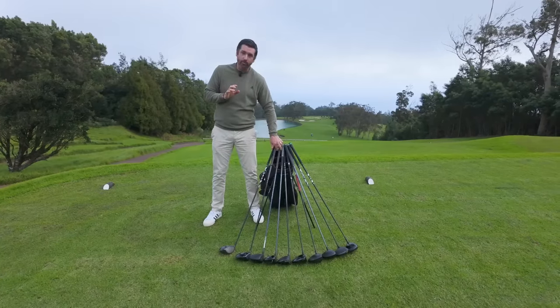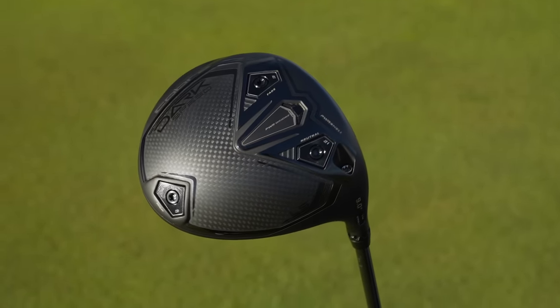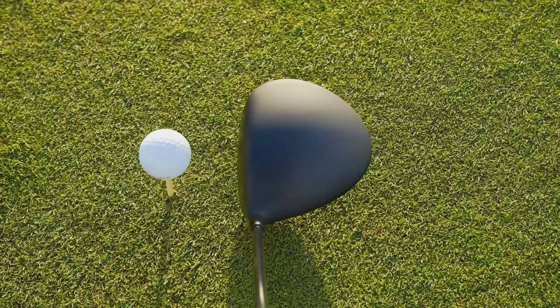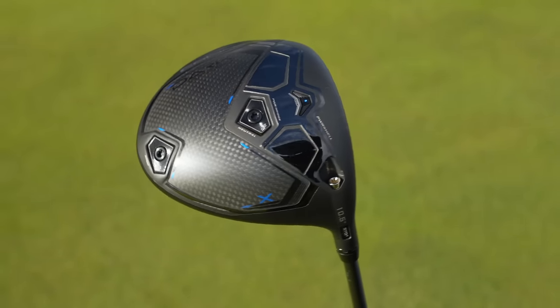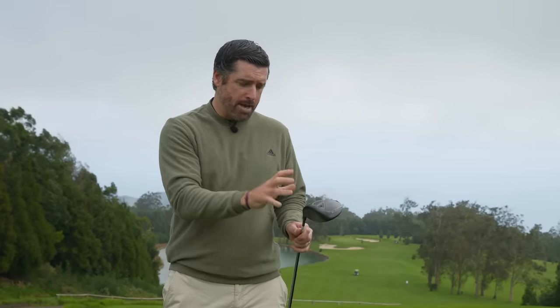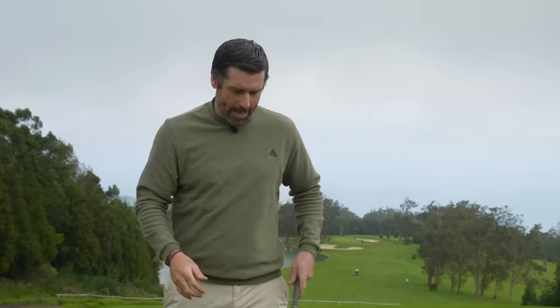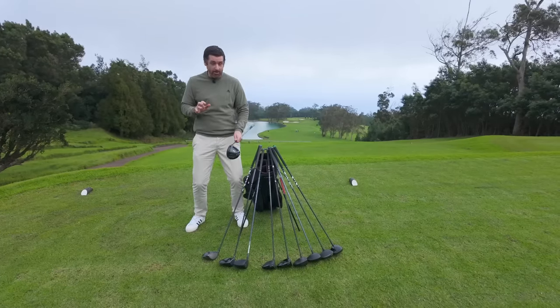Another noteworthy mention before I get to my winner: the Cobra Darkspeed. There's not much going on but that's what I like about it — it's super minimal. They've gone matte black all over, looks really slick. On the other ranges there are some blue and red accents but we're talking minimal, so it's one of the least offensive heads but looks really sophisticated in that matte black.